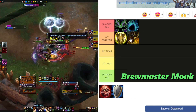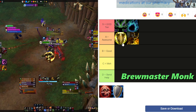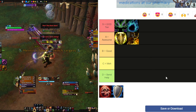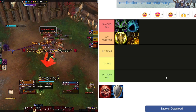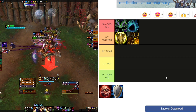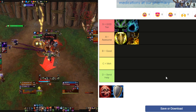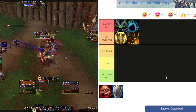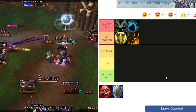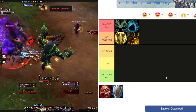Next up, Brewmaster Monk — I'm going to put them right next to Prot Paladin in A tier, though I do think Prot Paladin is slightly better due to utility. Brewmaster is just all-around a great tank. They've got Ring of Peace, Leg Sweep, Paralysis for Incorporeal. You literally have so much mobility — I think you're the most mobile tank in the game with Roll, Tiger's Lust, and Transcendence. They excel at AOE damage and are fantastic for handling one-shot mechanics with Stagger.